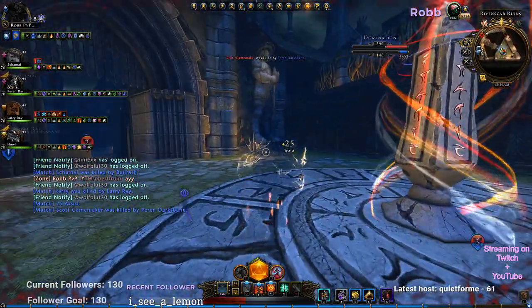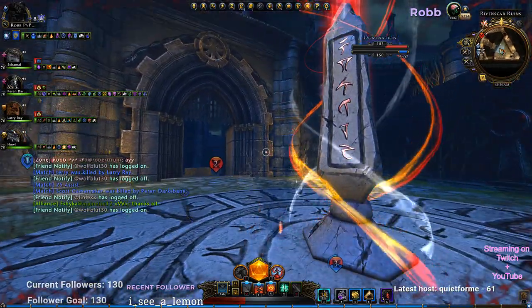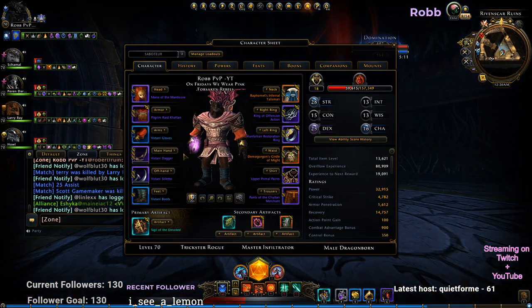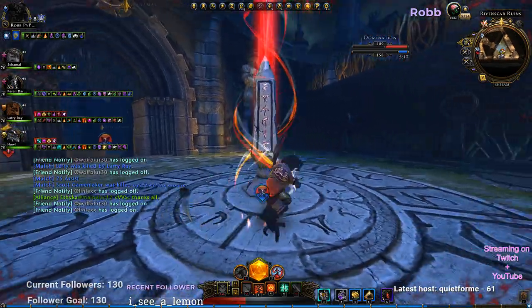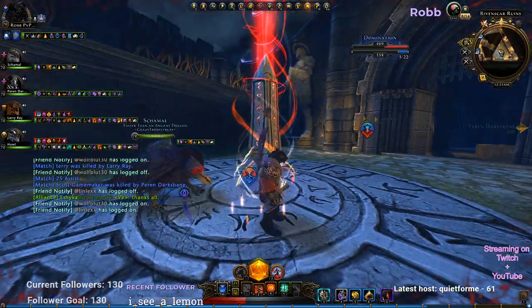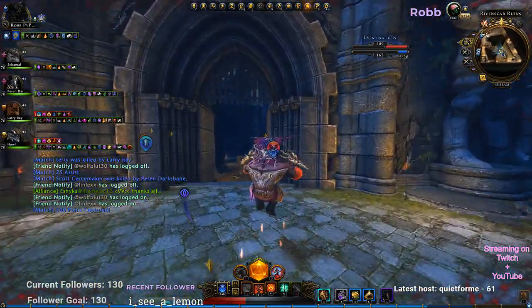I don't know how long this has been going on, but I just logged on and took my TR out for a spin. As you can see, I'm still pretty peasant level. I was shifting, obviously to avoid damage, but I used my Impossible to Catch and I noticed that my AP went up and my Impossible to Catch